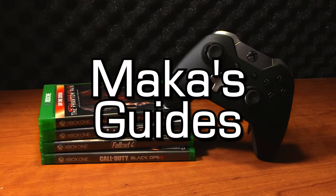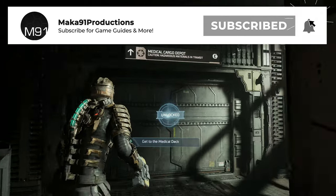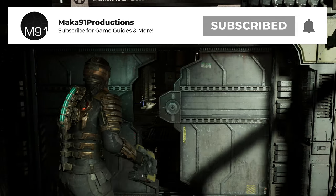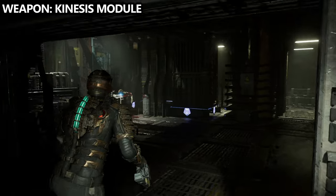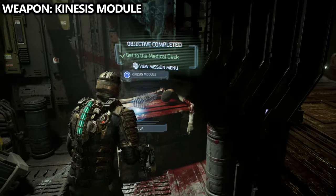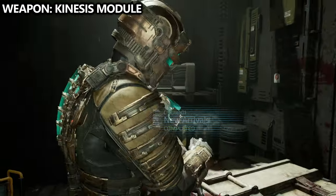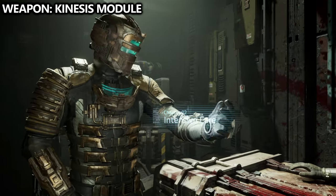Hey everyone, Macca here, continuing with our Dead Space Remake Collectibles Guide, including things like logs, nodes, weapons, upgrades, and schematics. This is Chapter 2, right at the very beginning of the chapter, where we will unlock the Kinesis Module, which is required for progression of the game.